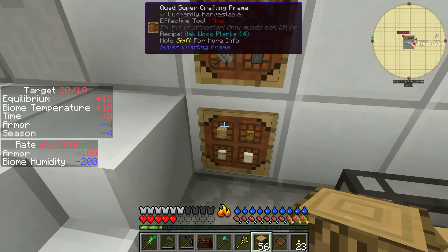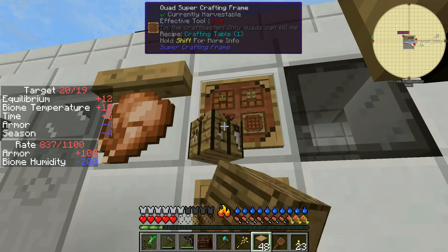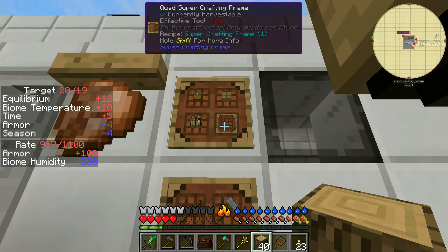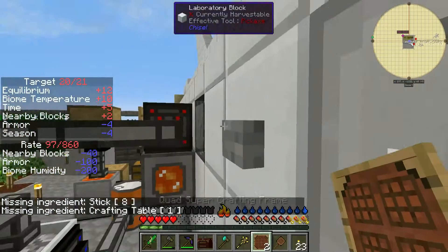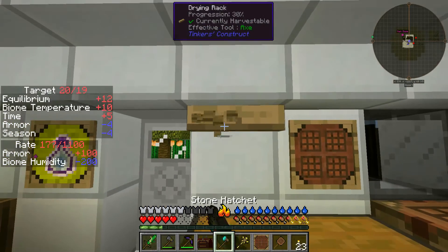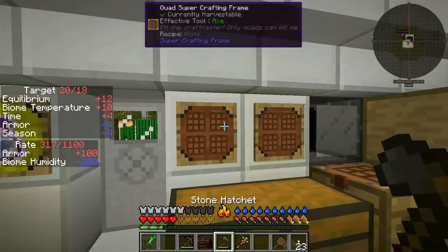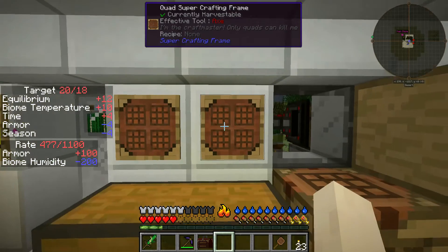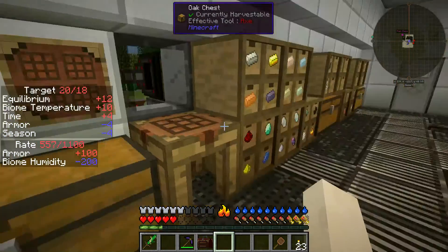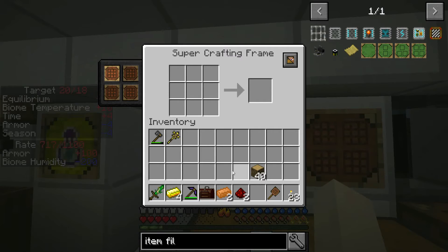I'm going to create two more quad crafting frames and install them right here. I'm going to move the acts-of-shame to the side because I'm going to put frequently-used recipes here — like the piston recipe, the mesh recipe, the circuit capacitor recipe — just things you keep building and don't want to waste time on. So this is like a recipe you're going to use multiple times. I set it, and then whenever I need a capacitor, boom, I can just get one. It would be fun to get the auto-crafting from AE2, but we're nowhere close to that.